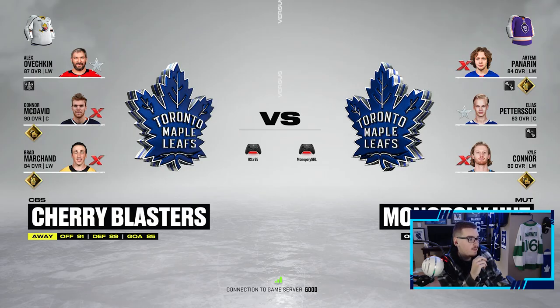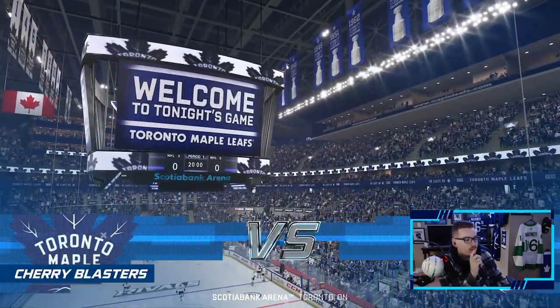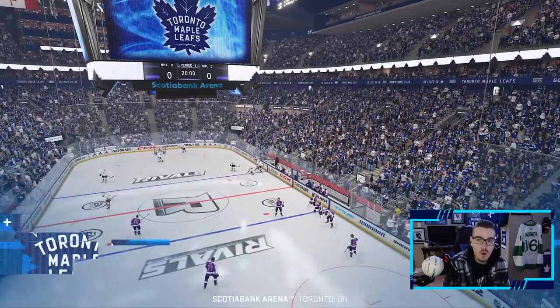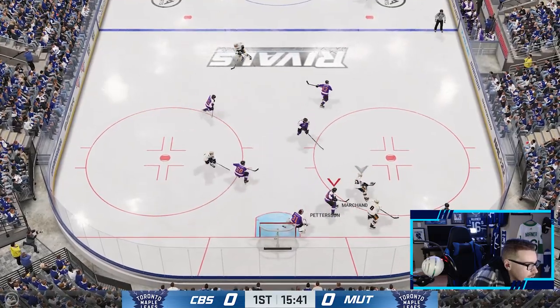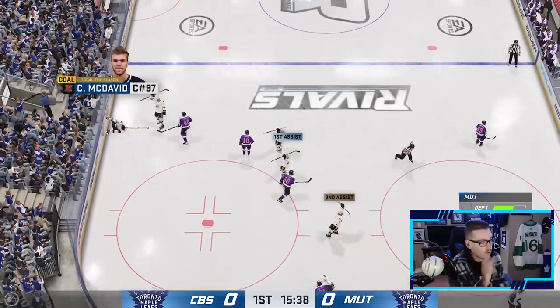Let's head into our first game of the episode. This guy's got a good team - 84 Marshawn, 90 McDavid, and 87 Alexander Ovechkin - this should be interesting. We got a bunch of debuts on this team, I'm excited to try them all out. Hopefully we can get Panarin some upgrades on that top line - let's see what we can do.